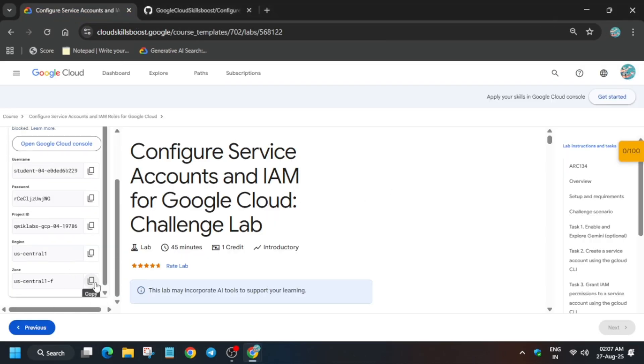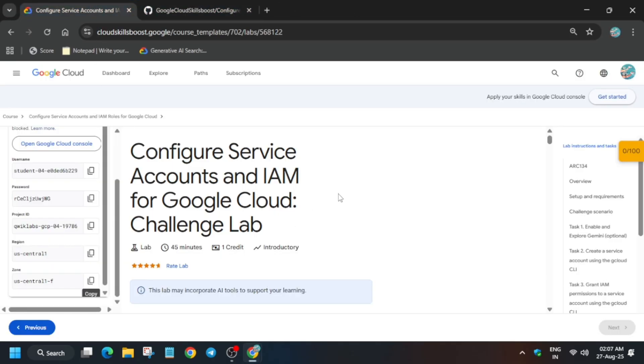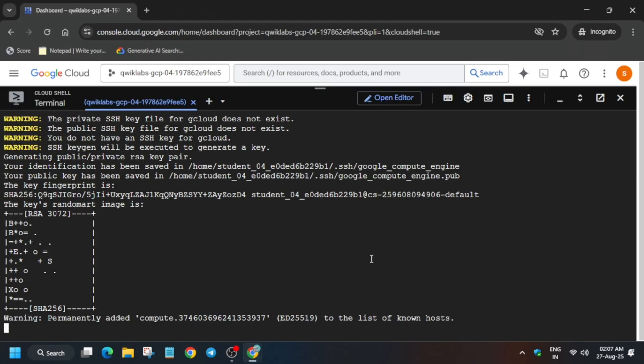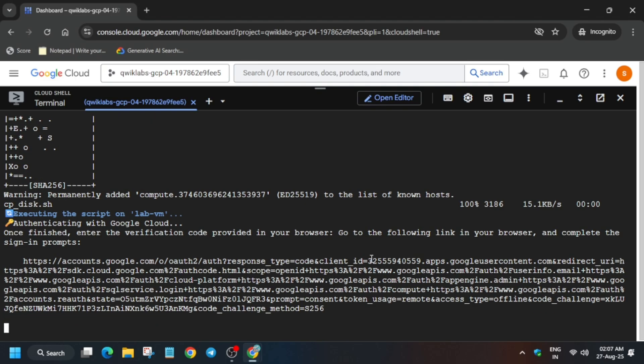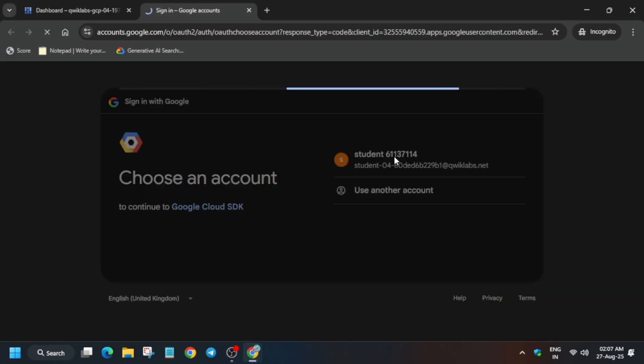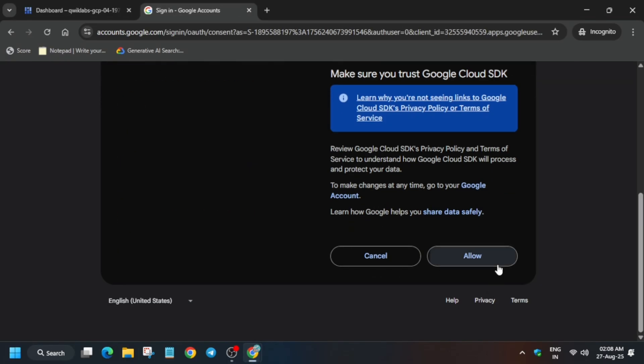Now export the zone from here, or you can check the challenge scenario if you are unable to find the zone. Wait for it to get created. Basically, here we have to just log in ourselves. If you get any kind of error, just rerun the command again. Here you have to click on this link and then use the student ID to authenticate yourself. Just follow as I am doing so that you get a full score on this lab.